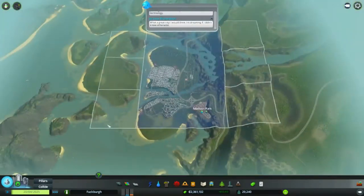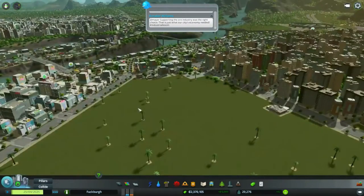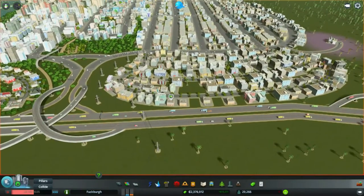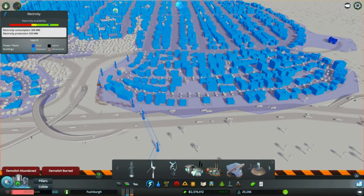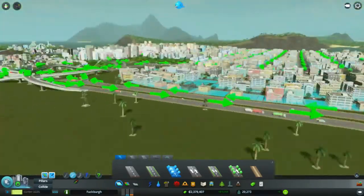Buy new land? Yes, I've already bought new land. Get that out of the way. Yeah, up there seems to be where I want to finish the whole thing. Is there any little tweaks I can do around the area? Yes, such as getting rid of these, because I don't need them anymore. That's filling in nicely.